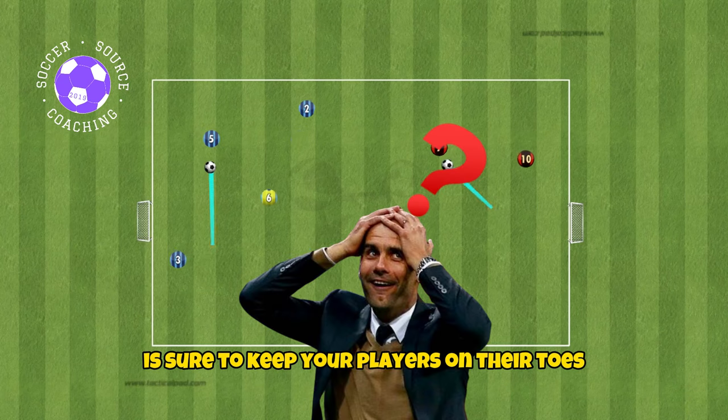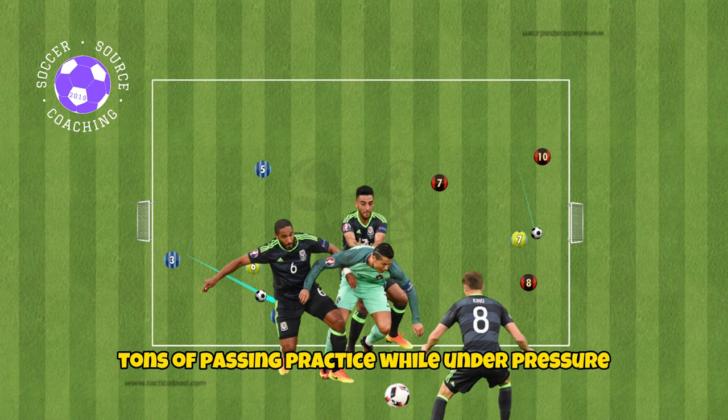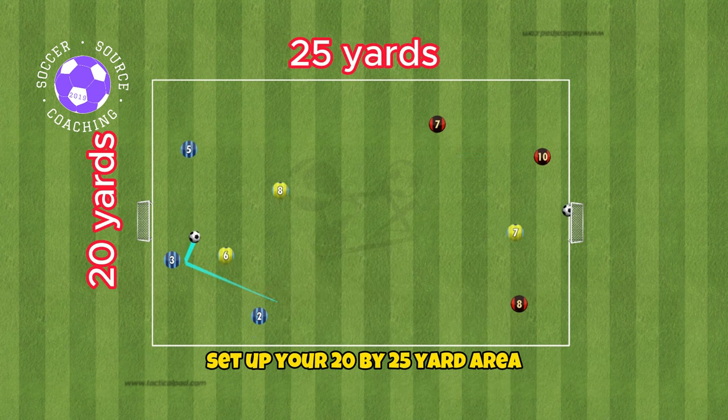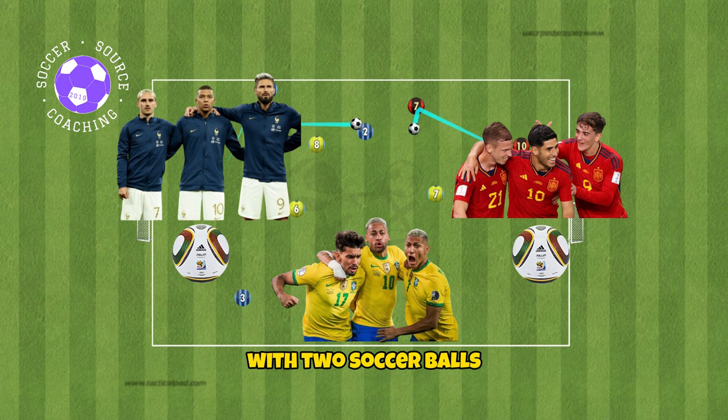Keep All Chaos is sure to keep your players on their toes. This possession drill will get your players tons of passing practice while under pressure. Set up your 20x25 yard area with 2 goals. You will need 3 teams of 3-4 with 2 soccer balls.